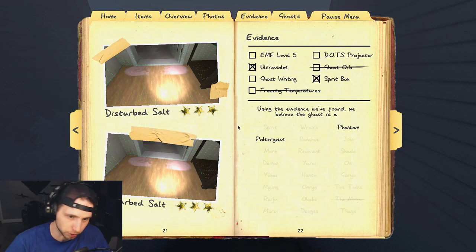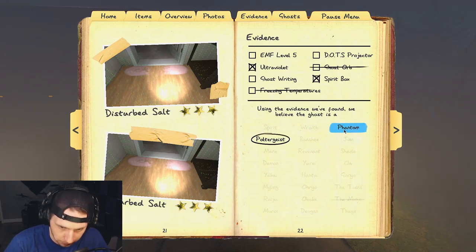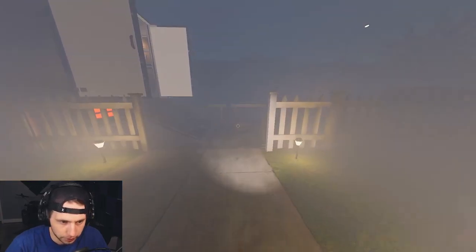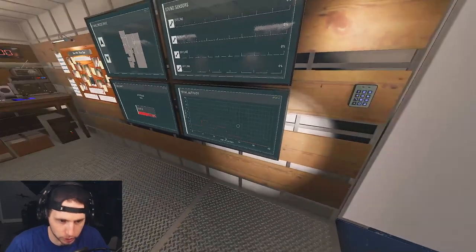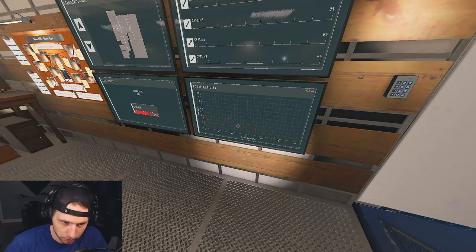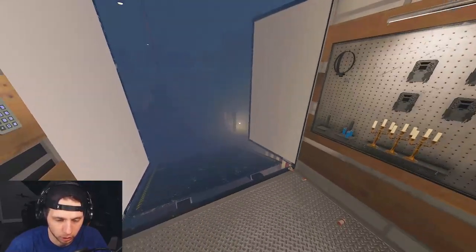I'm thinking we're dealing with the poltergeist. The phantom has an ability where it can teleport to your location much like the wraith and the banshee. It's not really doing that, but I'm also hesitant to select poltergeist because during a hunt the poltergeist will throw a ton of stuff. I'm going to go with poltergeist and hope for the best.